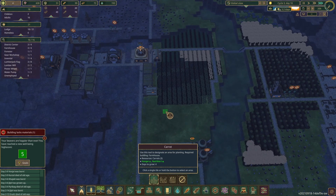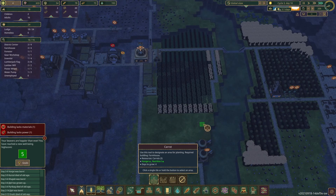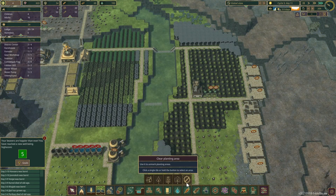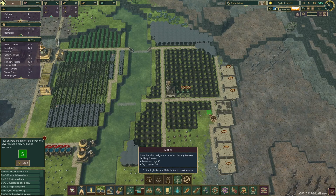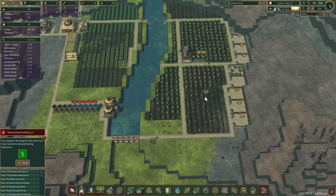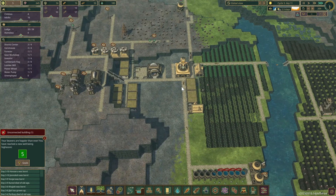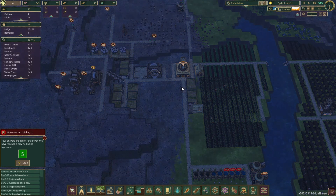That area is going to be wall. Let me also get some more maple trees planted. We're just waiting on that little pine tree to grow, and that's the last maple tree we're going to plant. Everything looks good.